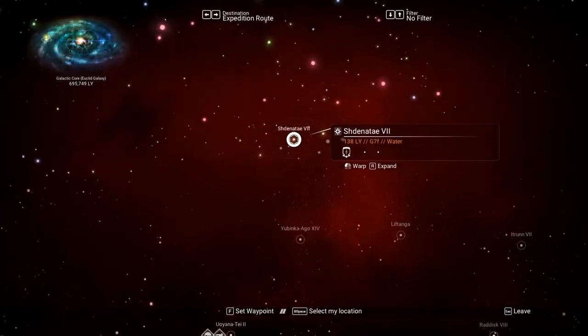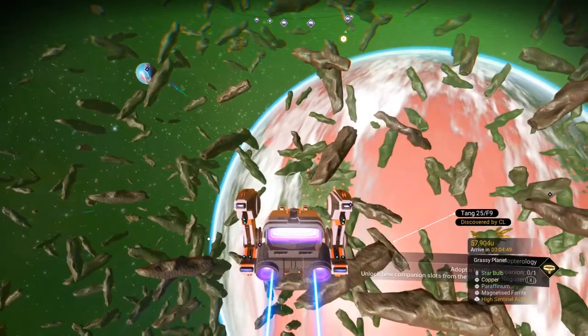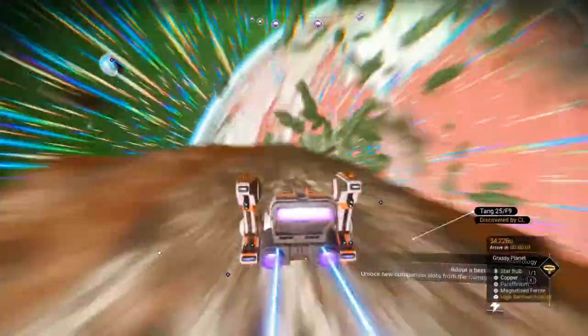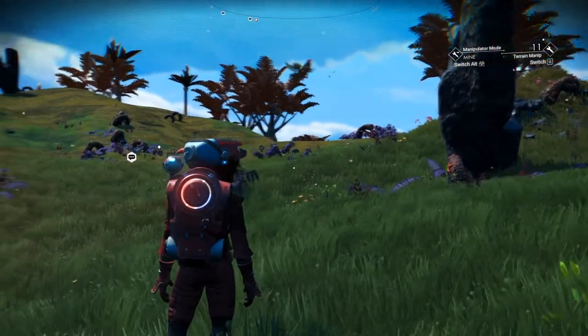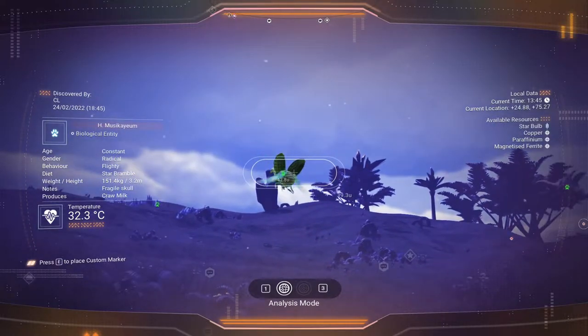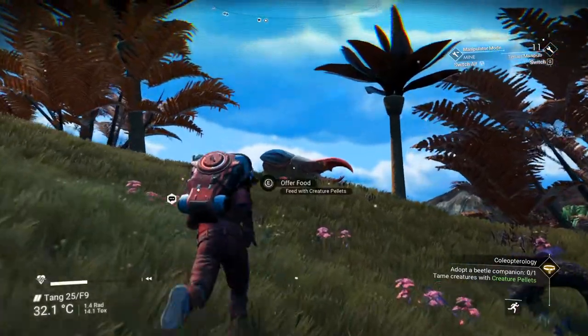All you have to do is travel to Shanate V2. As soon as you enter the star system, you will find a grass planet in front of you. Go to it and land. As you can see, I just landed on this grass planet. If you look in front of you, you will find the beetle right here.